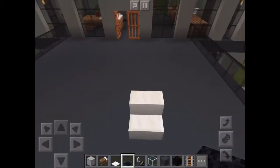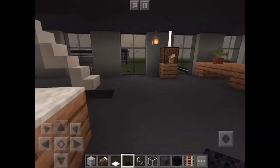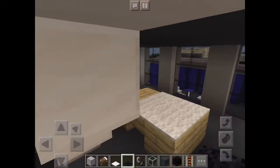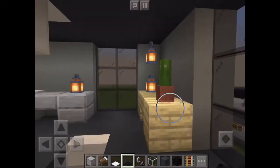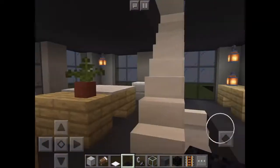There are some seats and a table here. Now let's go to the third floor. The stairs are quite small, but here's the third part of the office. It's pretty basic. I actually really like cacti when they're planted in pots — it looks pretty cool.